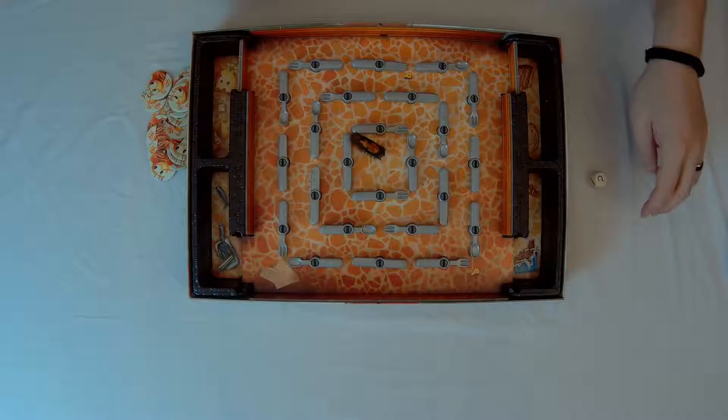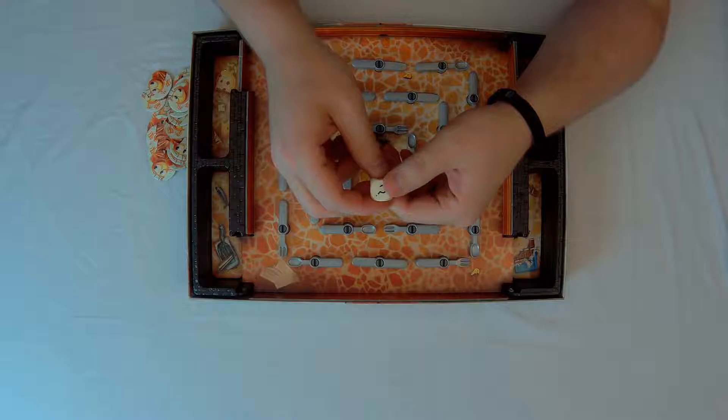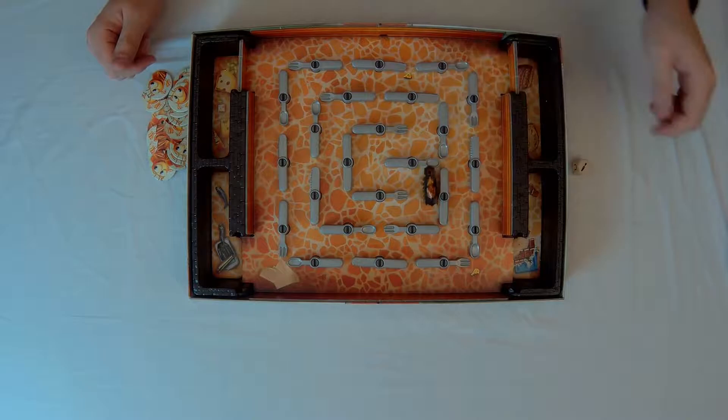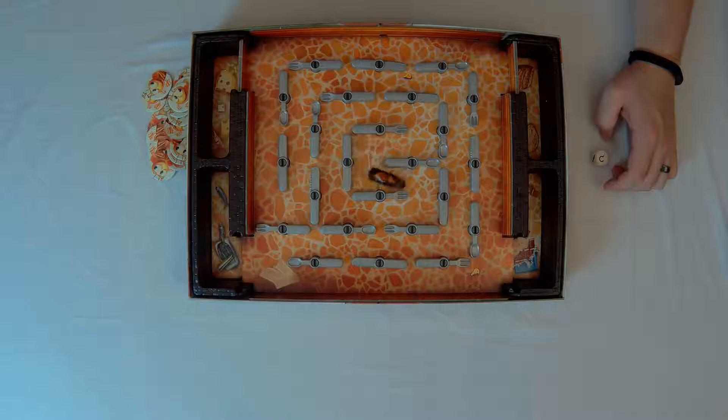The youngest player goes first and rolls the die. They get either a spoon, a question mark, a fork, or a knife. If you get a question mark, you get to choose any of the three utensils to turn. Otherwise, you have to turn the one you rolled. So if you got the spoon, you go ahead and turn that one, and as you can see, the bug takes off. You always turn them 90 degrees. Then it goes to the next player. I got a question mark, so I can turn any utensil — I'm going to start getting the bug ready to go to my trap. The sardines. And that's my turn — pass the die.